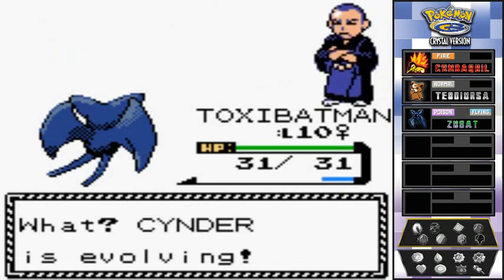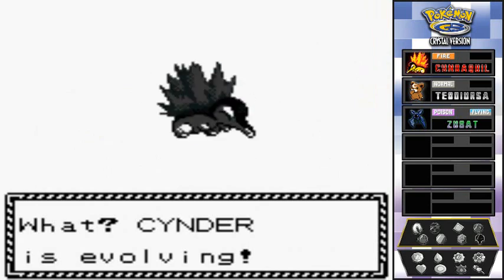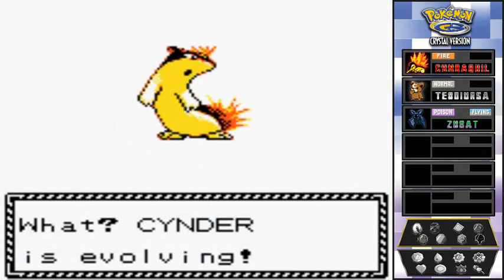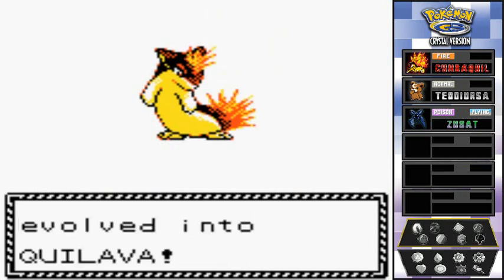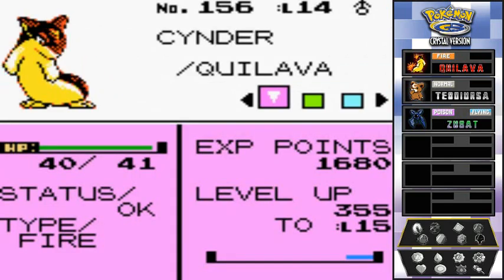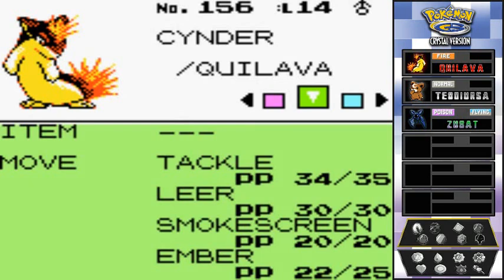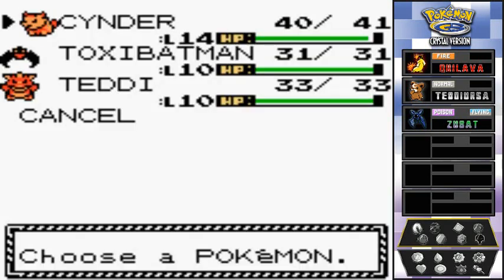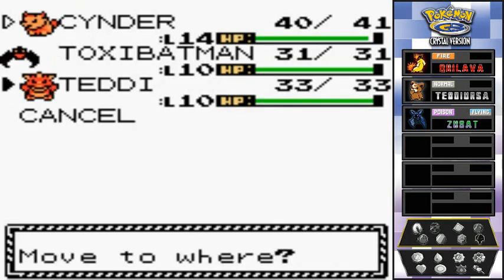Toxic Batman's not so useful here, but look at that — Cinder is evolving! I completely forgot it actually evolves at level 14 instead of level 16. Cinder has evolved into Quilava! Look at that mohawk — pretty cool. Its strongest stat is special attack, which is very good.